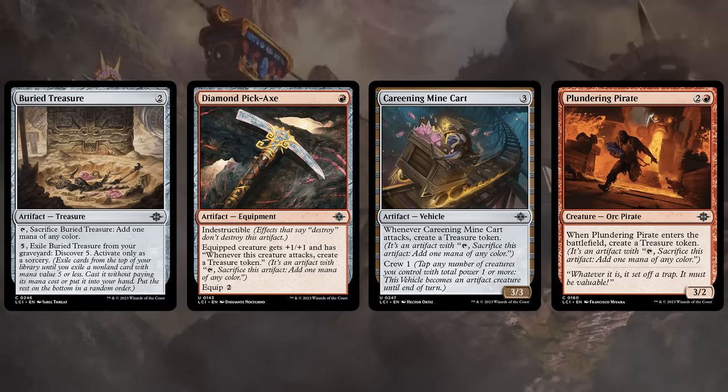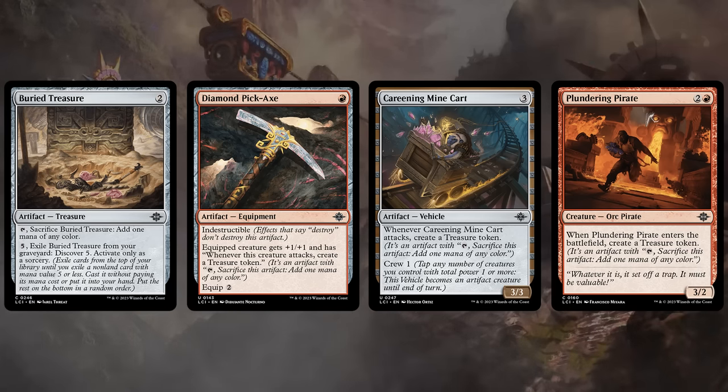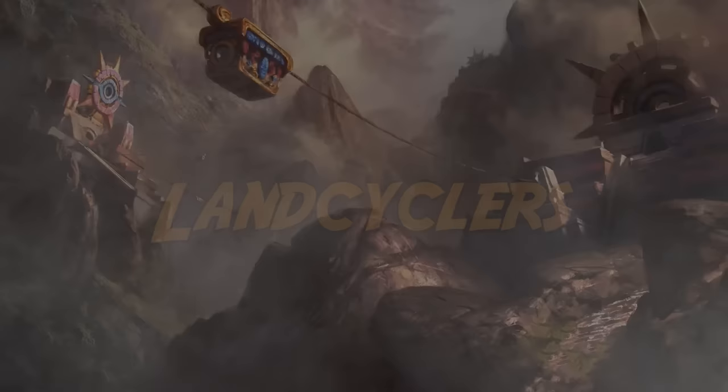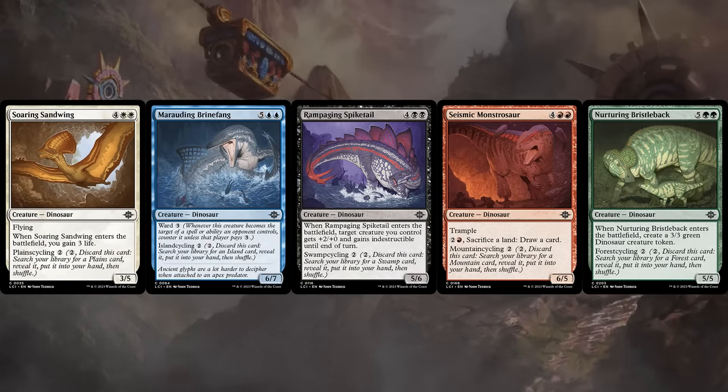We can also fall back on treasures to fix our colors. Buried Treasure may not be the most exciting card, but the Minecart and Pickaxe can provide a steady supply of treasure tokens — especially good in the blue-red archetype. Plundering Parrot is also a great three-drop that can fix our colors. And we also can't forget about the basic land cyclers — there's one in each color and they cycle for two mana to get their respective basic land. This helps enable Descend at instant speed, and they're also good flood insurance since casting them as six or seven mana creatures is totally fine.